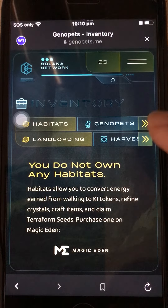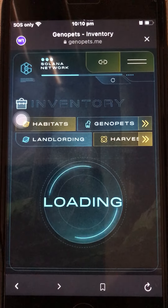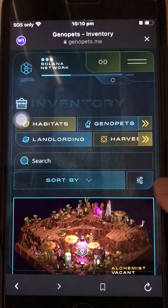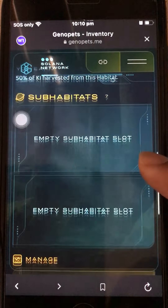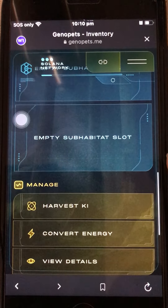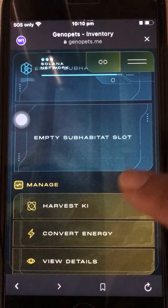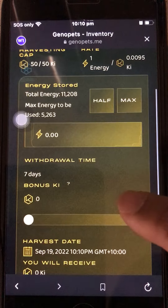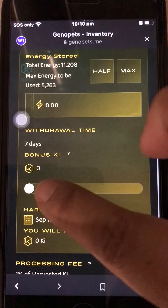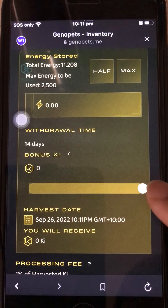Now click Inventory and select Harvest Key. I already walked and tracked my steps so I'm ready to harvest. Scroll down and click Harvest Key. It's basically the same as the computer version, just designed for a phone app.